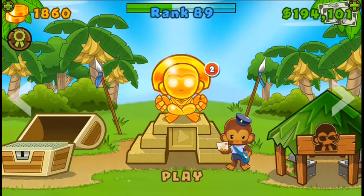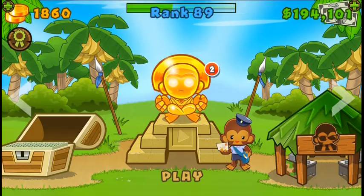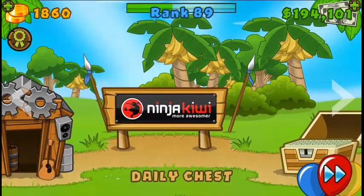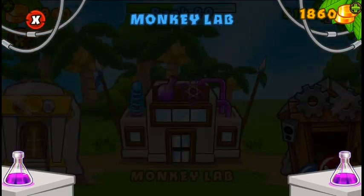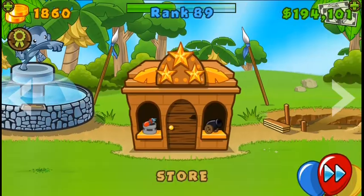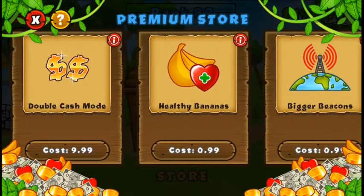Hi everyone, welcome back to another gameplay of BTD5. Let's continue with the updated NALPS series, a series where I'm going to do all the maps in Impoppable without using offensive special agents, lap upgrades, special buildings, and premiums - in particular double cash, healthy bananas, and bigger beacons.